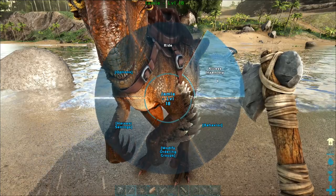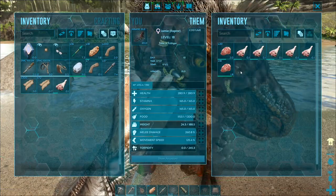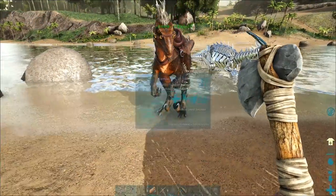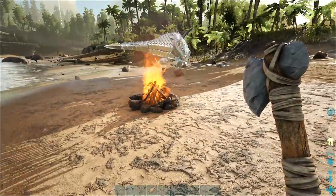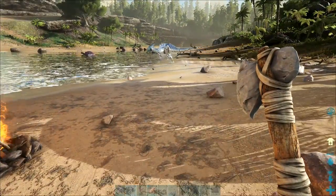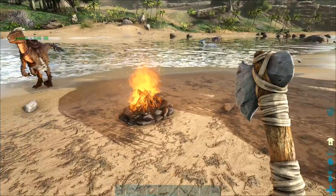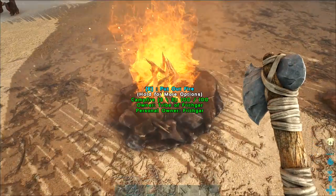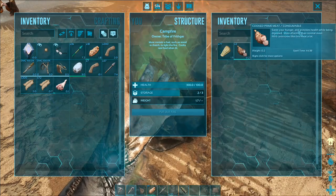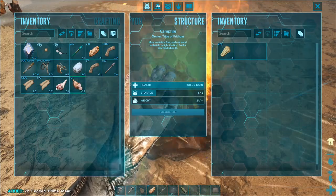Jamie, are you eating the prime meat? It's got all that there — it's a spoil timer. When you put the food into the animal's container, it lasts a lot longer. Why are you running around like a lunatic? Not quite sure what's going on with him. But look — we've got cooked prime meat right here!